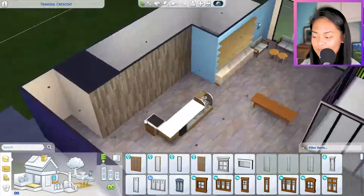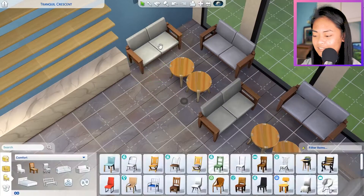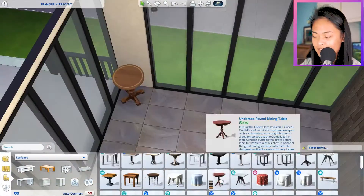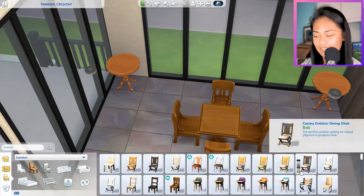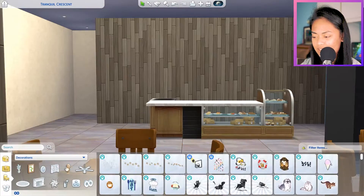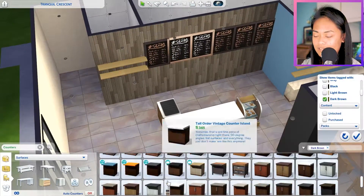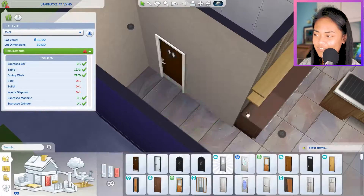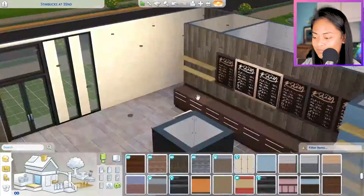I still consider myself a relatively newbie builder but I think I'm getting towards the intermediate stage just because I've been doing this a lot more now, and this is a pretty big build for me. I used quite a few items from the Dine Out pack and the Get Together pack, because Get Together is the one that actually introduced cafe lots into the world. I actually really like building community lots — you have a set checklist of what you need, like an espresso bar and espresso grinder, and the game basically tells you what to build while still leaving room for your own creative direction.